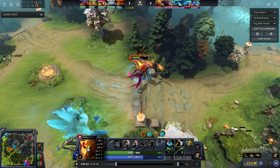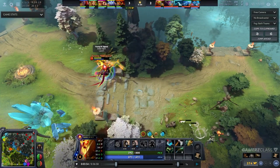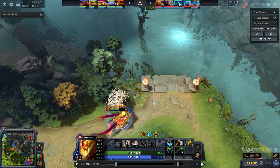These bounties give lesser gold now compared to the previous ones, and you can also bottle them, but you only get two sips if you bottle them. As for the water rune, they spawn only two times in the entire game, at the two minute mark and the four minute mark.